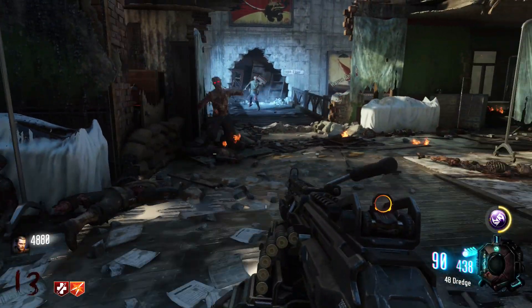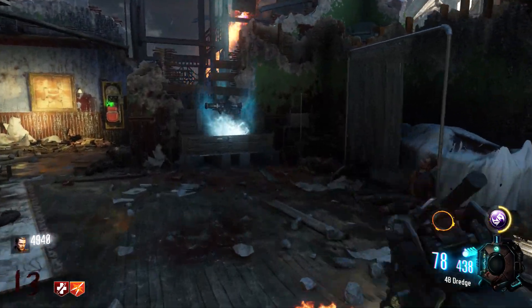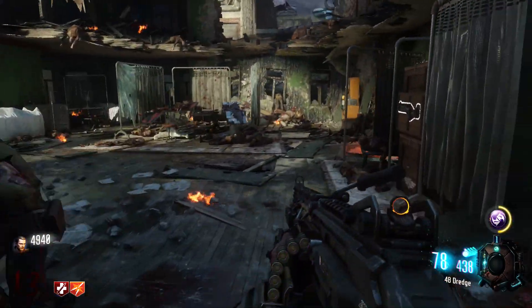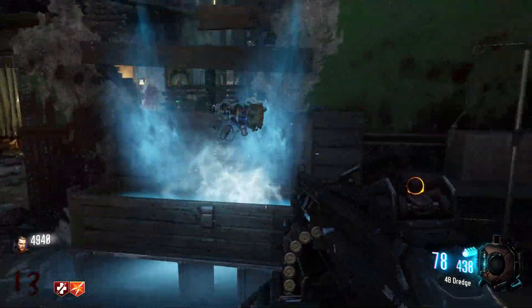Hey, what's up guys? My name is Prestige. Welcome back to the channel for another Zombies video. Today we're going to be taking a closer look at the brand new, quote-unquote, ray gun. It's called the GKZ-45 MK3.